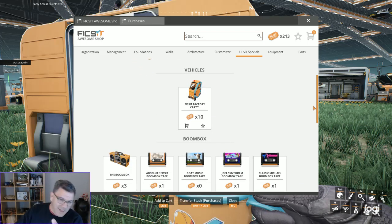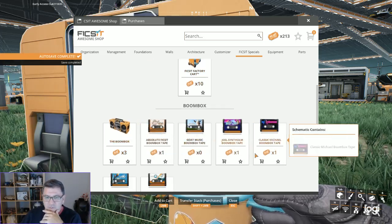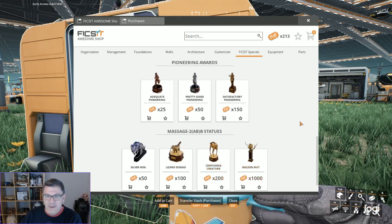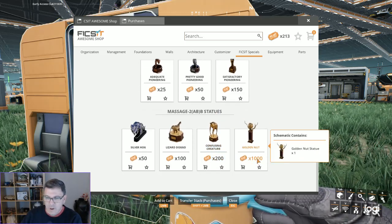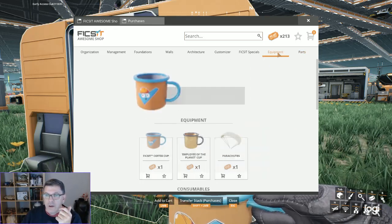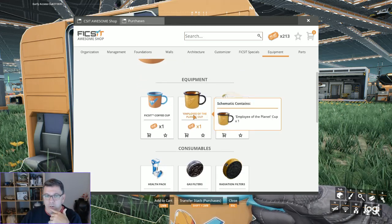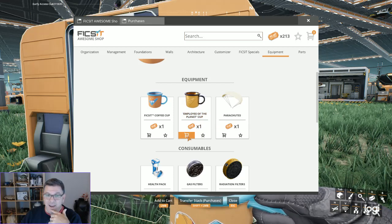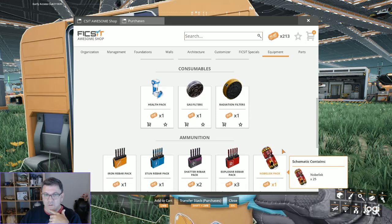I bought these in the last playthrough. I have no idea what they do. And I've never bought these and I have no plans to, to be honest. I might get these at some point. I'll start with 1,000 because I've definitely got enough for the confusing creature. Oh, hello — well, I'm buying that. Holy crap, who the heck wouldn't want a gold coffee mug?